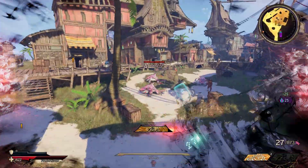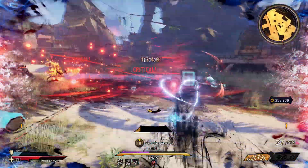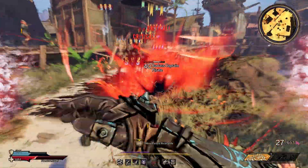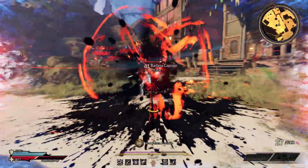The crazy thing is that for all the health you constantly lose using it like this, you'll never find yourself close to death. It'll leach back HP faster than it takes it away thanks to the power of its dagger storm. Each one lasts for 6 seconds and enemies will find it incredibly difficult to survive while they're stuck in it.